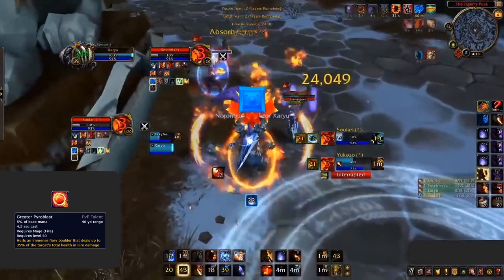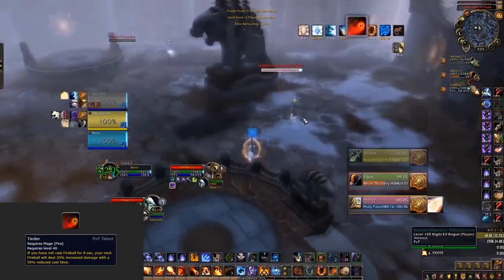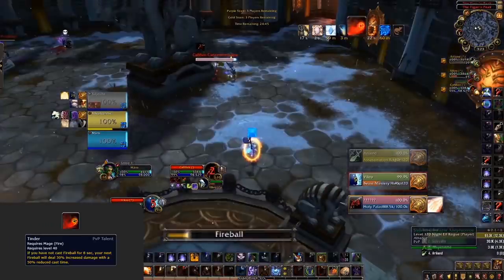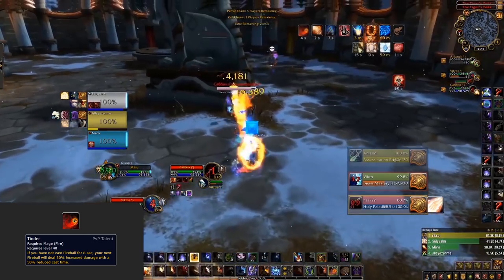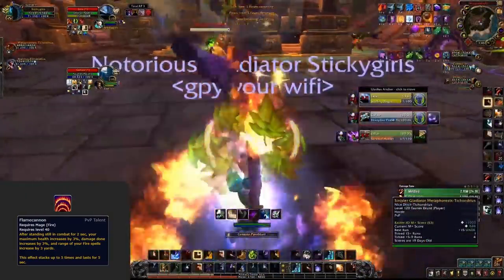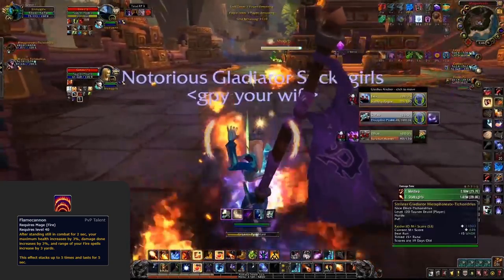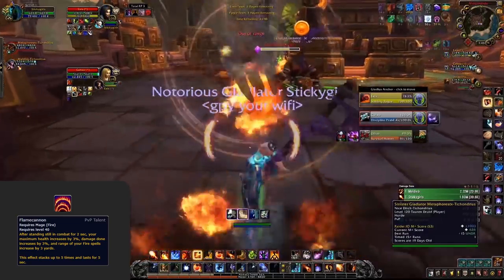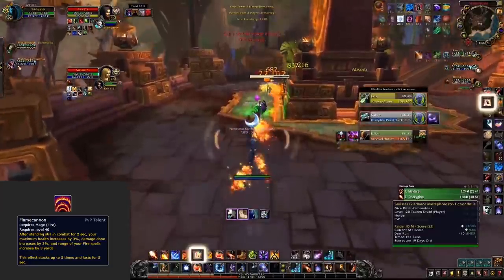Firestarter and Greater Pyroblast should never be played together. For those times where you don't need Klepto or Temporal, Tinder is a great offensive option to pair with Firestarter, reducing the cast time of Fireball and increasing its damage. Our last talent option is Flame Cannon — as with the Tinder/Firestarter synergy, Flame Cannon benefits Greater Pyroblast heavily, increasing your damage and range when standing still. If you're playing Greater Pyroblast and don't need Temporal or Klepto, pick this talent up.